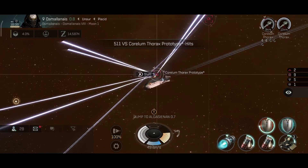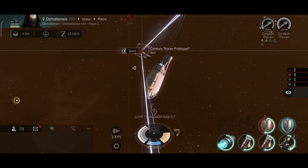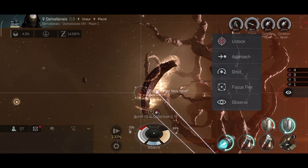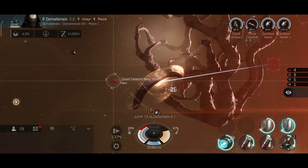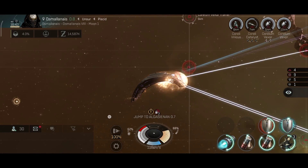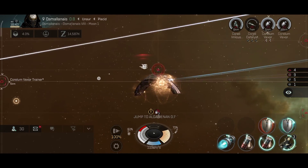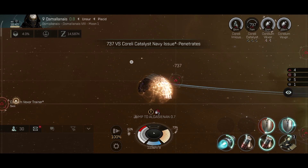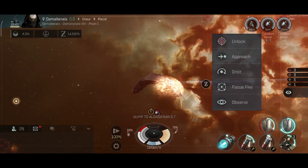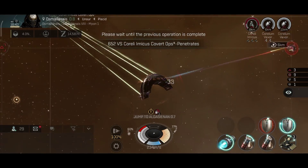I already have a Stabber and I'll be trying it with cannons — I read a comment saying I can make the Stabber with cannons work at 50+ kilometers, which is perfect. My original goal was to get one of the sniper tactical destroyers since they can snipe from at least 100 kilometers, which would be ideal for storyline faction ships that can be dangerous if they get too close.